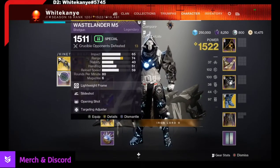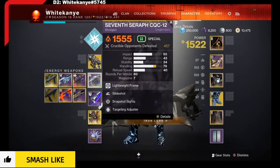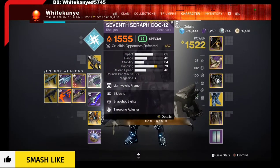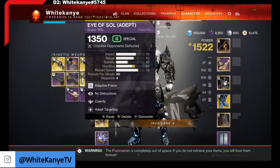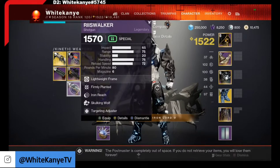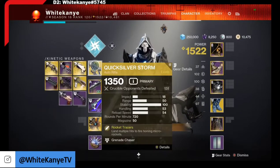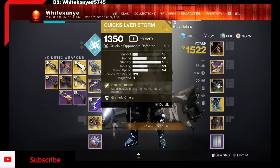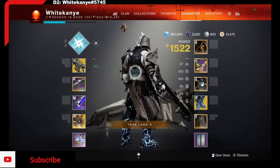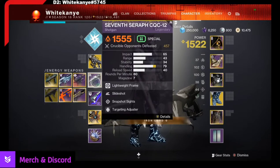Up here we've got a nice Slideshot and Opening Shot on the Wastelander — only 13 kills on that one. I'm having a hard time pairing it with an exotic; let me know in the comments what exotic primary or energy weapon you'd use with the Wastelander. I also have a Reese Walker with Firmly Planted and Iron Reach — when you're sliding, Firmly Planted kicks in for that extra aim assist. Lately I've been really loving the Quicksilver Storm; it's been slapping as you can see in the footage. The whole point of this build: 100 resilience, shield up, when it breaks you slide, get another shield, and shotgun them to death.